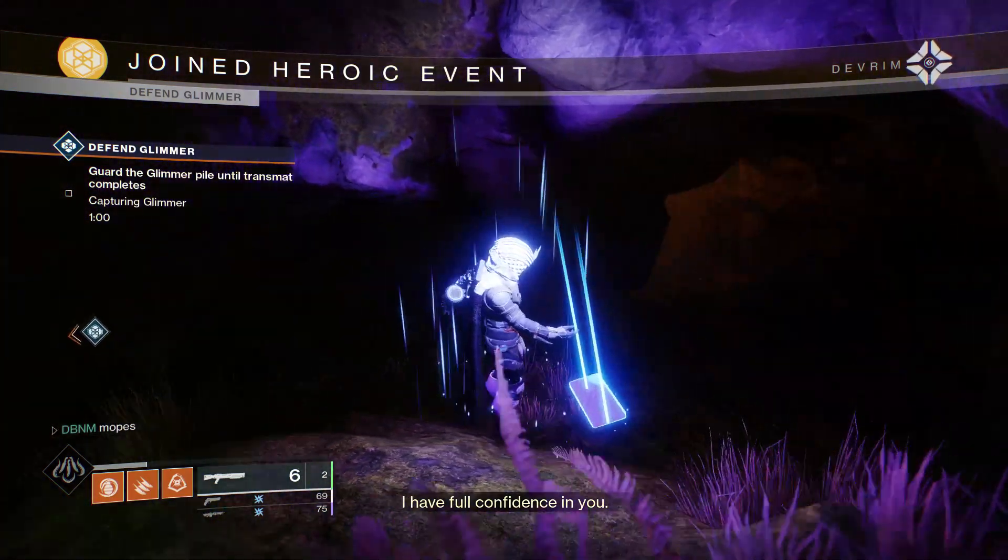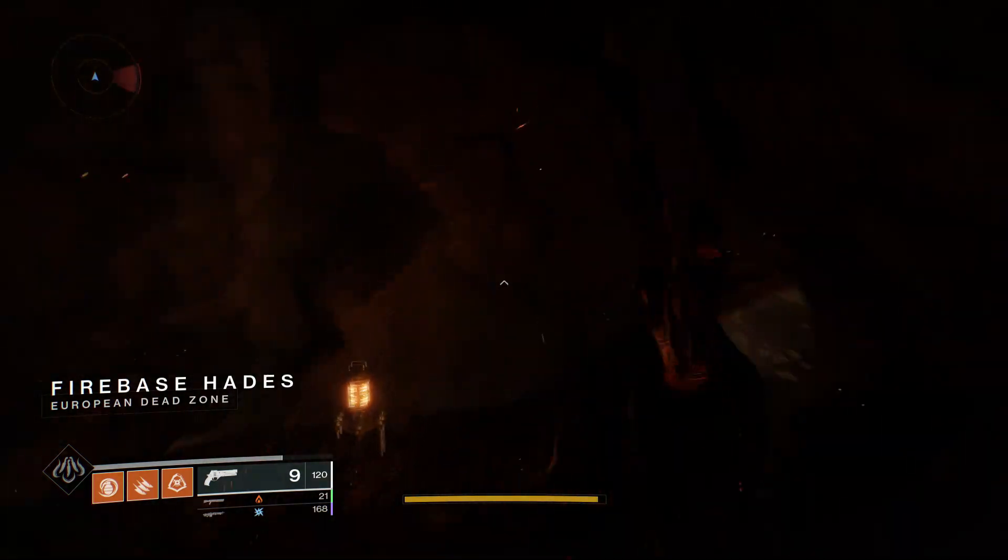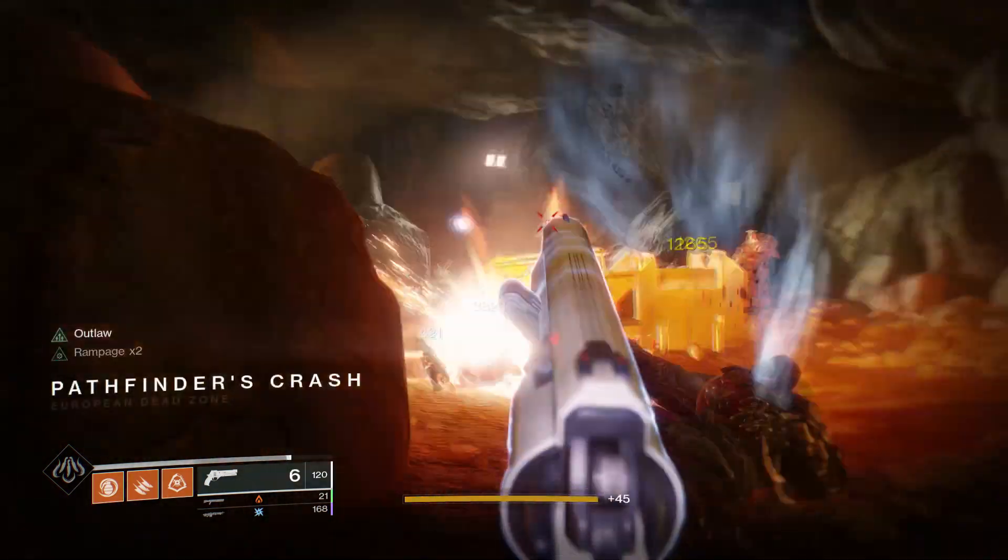What you're going to want to do is run through the Lost Sector and kill the first few enemies to spawn. The boss drops from the ship. Rinse and repeat until you get the Dust Rock Blues that you want.